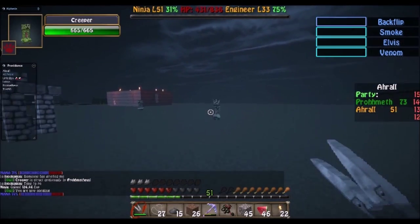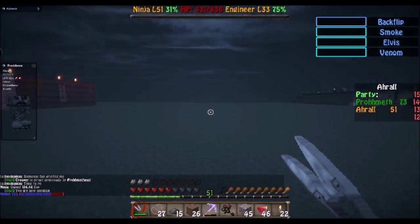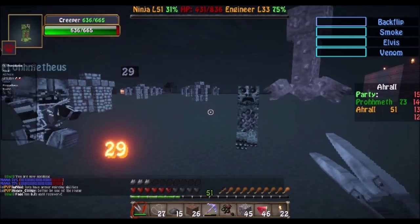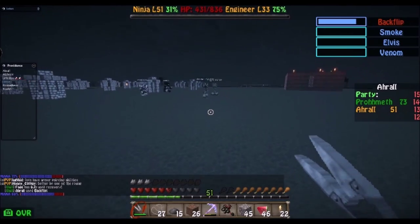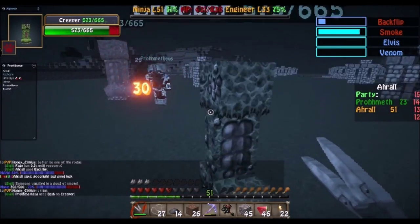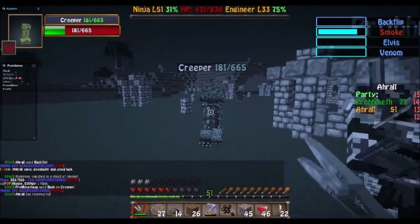While fighting mobs or doing anything in HeroCraft, you're bound to take damage. And unlike in vanilla Minecraft where simply having a full food bar will restore your health, in HeroCraft you actually have to wait for combat to end and then eat the food. Different types of food restore a different percentage of your maximum health — for example, melons don't heal much, whereas cooked steak will heal quite a bit.